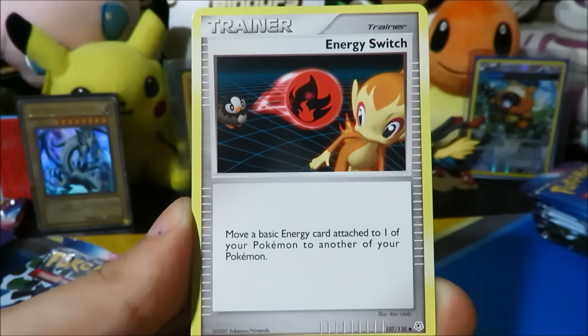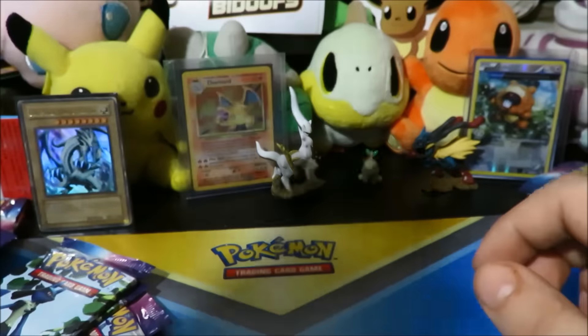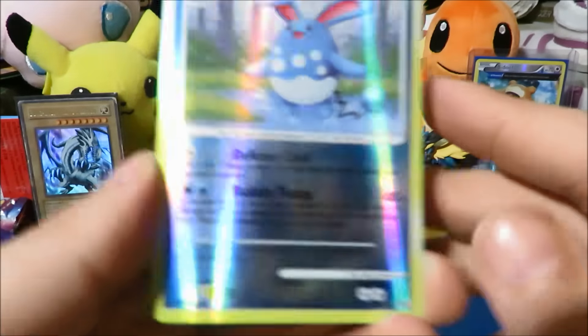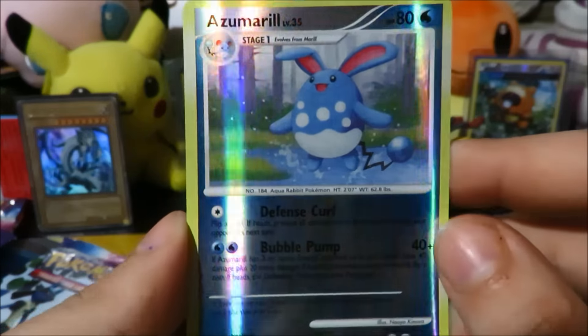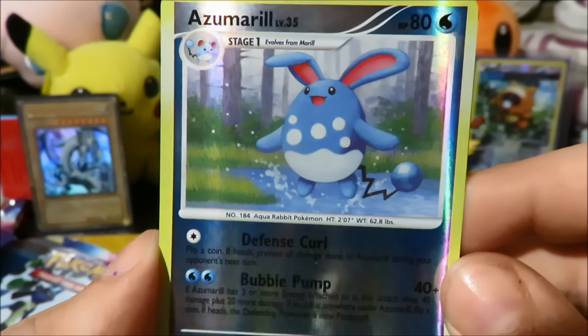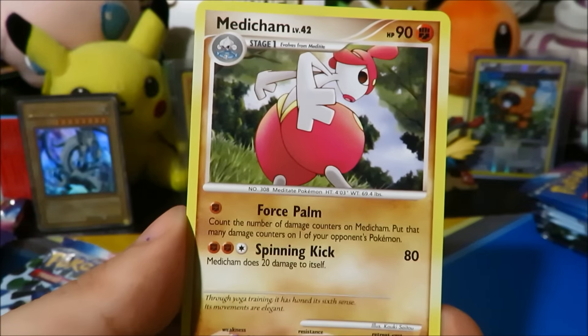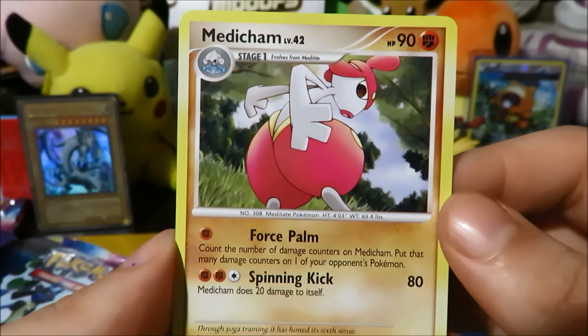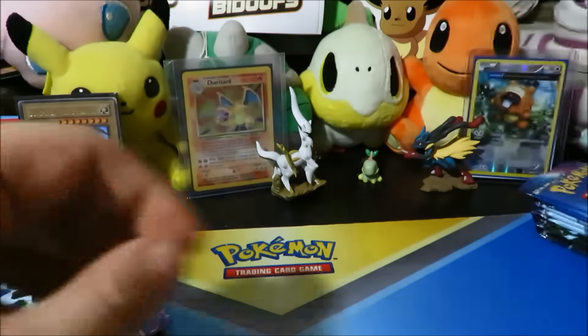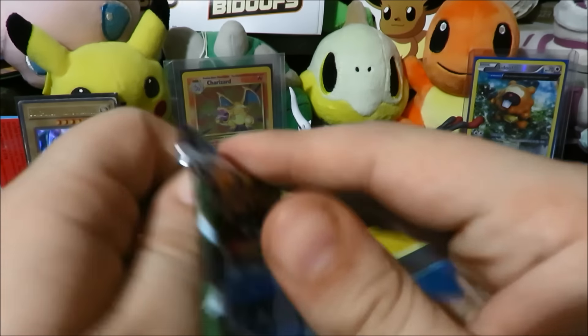We got a Marill, a Monferno, Energy Switch, a Silcoon, and the reverse is an Azumarill — which is a rare in this set. So there we go, very very cool. That's before we had all the energy symbols as rares; we just had a little shine right there. A very nice reverse rare to start things off, and a Metagross regular rare — pretty cool. Force Palm and Spinning Kick.